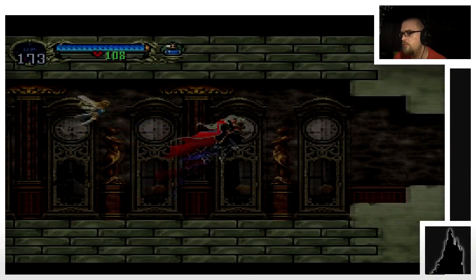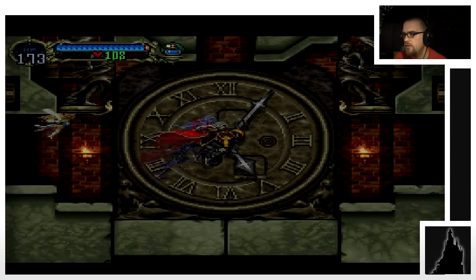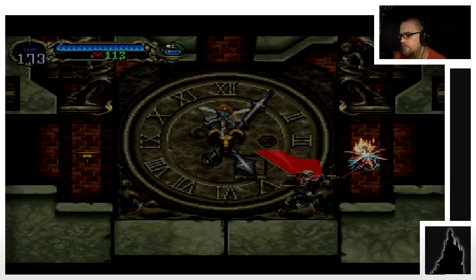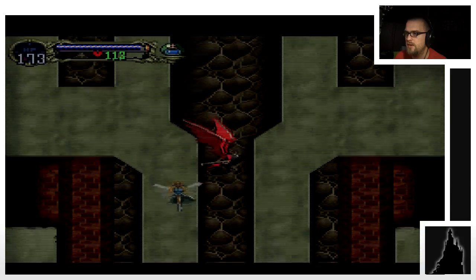The clock room is in here — this is where I went through and found the mist form. I never noticed the big one in the center there. I'm gonna go on up and see what I can find.